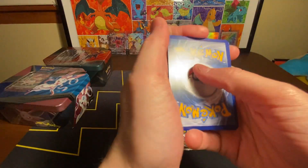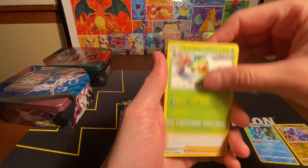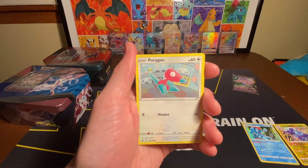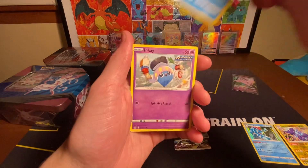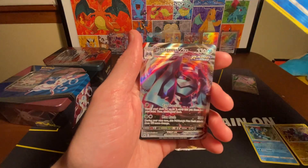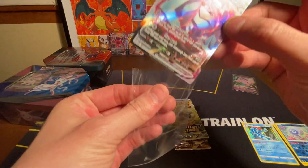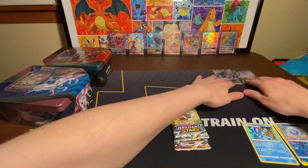I'm going to guess Electric. Another Dark. We got a Porygon, a Heracross. We got a Reverse Castform. Ooh, and a Metagross VMAX — all right, that's pretty good.